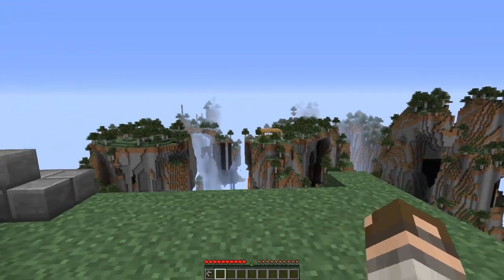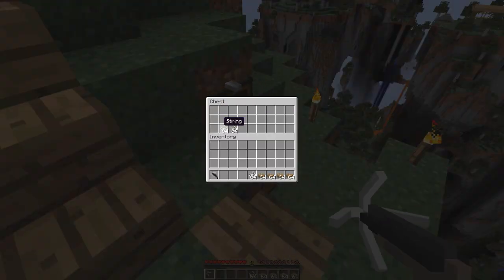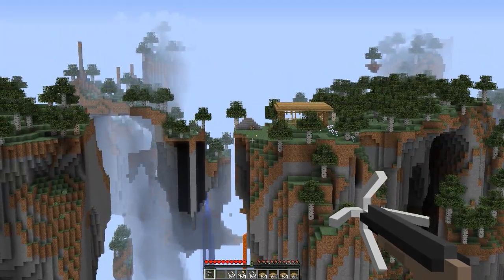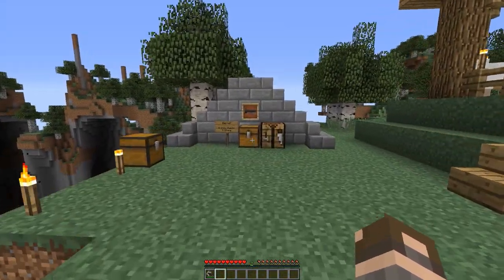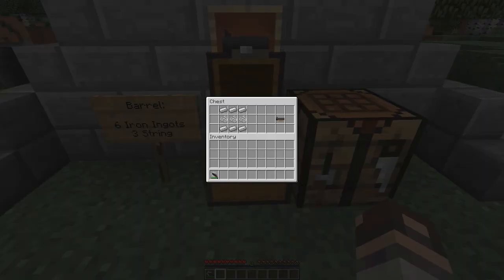To get over to our next component, we're going to have to get some wood slabs and some string. The next component you're going to have to make is the barrel. It's another easy recipe with 6 iron ingots and 3 string. The recipe is right here and boom, you get the grapple gun barrel.